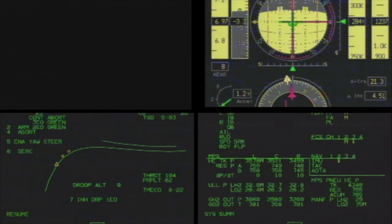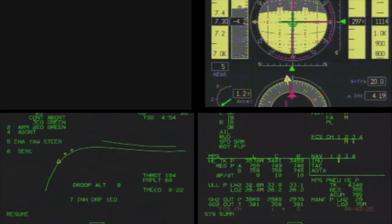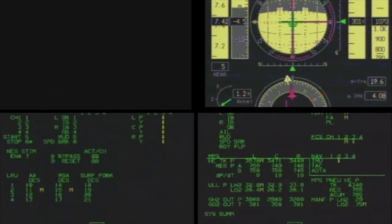All right. Ready, Rex? Here comes 2 to off. Okay, I agree. I'm taking 1 and 4 to override. Good switch on 1. Good switch on 4. Surface feedback ready, Rex. Okay. Item 19 looks good — I got the nominal. Pass it through Mach 8.